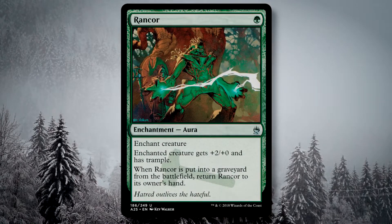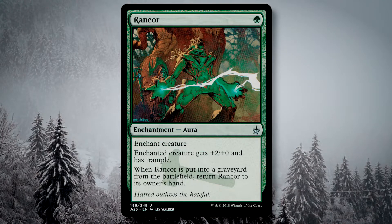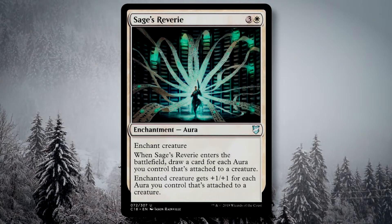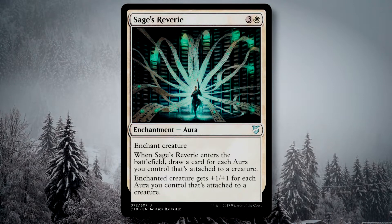Rancor is that trample I mentioned earlier, and at one green mana with recursion attached to it, Rancor will be one of your best auras to run. Sage's Reverie is also pretty nice, potentially drawing a ton of cards and giving a tremendous power buff. Note that it just cares about auras that you control that are attached to creatures, so it doesn't matter if the auras are on one creature or the love is spread throughout the field.